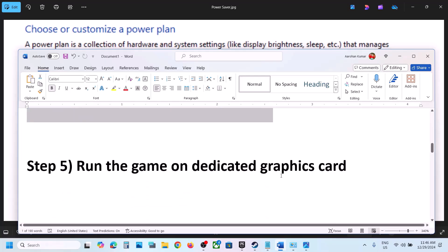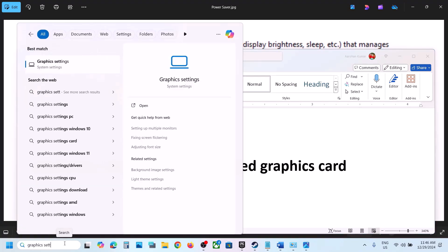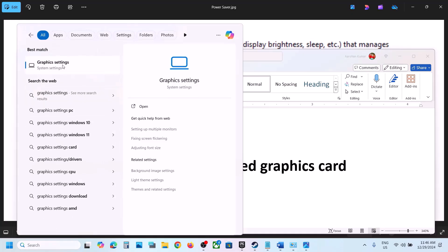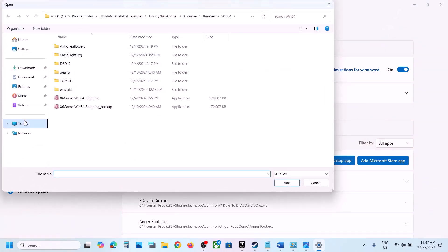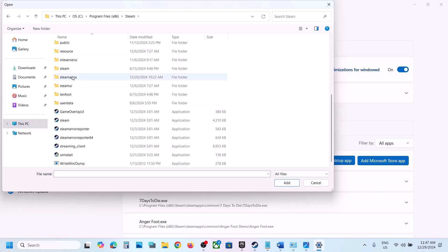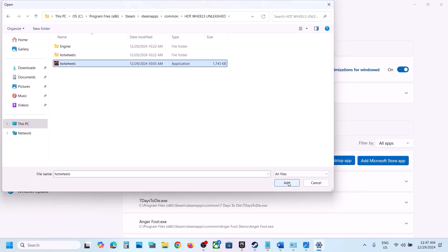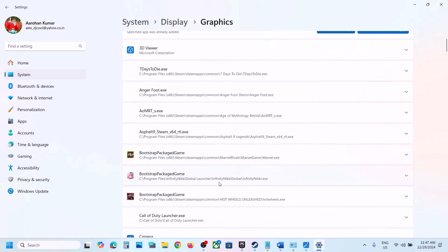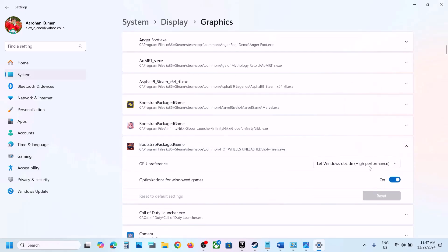The next step is to run the game on the dedicated graphics card. Type 'graphics settings' in the Windows search box and click on Graphics Settings. Click 'Add desktop app,' navigate to the game installation folder — for example, C:\Program Files (x86)\Steam\steamapps\common — open the game folder, select the game exe file, click Add, then set it to High Performance.